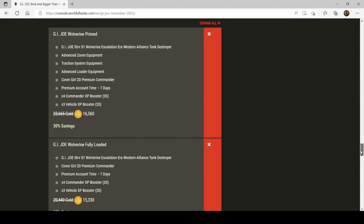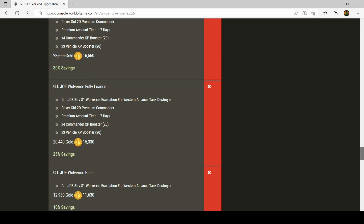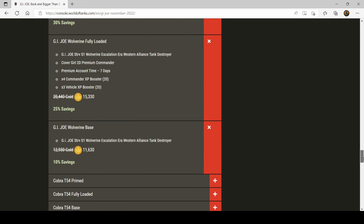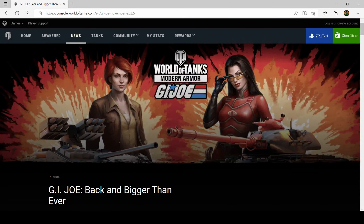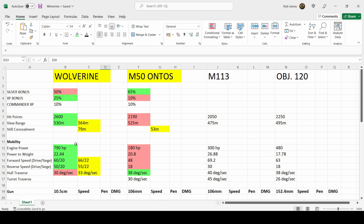Now we're going to have a quick look at the price. As usual you can buy it in a variety of bundles. The primed bundle comes with equipment, premium time boosters and a commander at 16,560 gold. The fully loaded bundle comes at 15,330 gold with premium time boosters and a commander. The base bundle, which is just the tank on its own at a 10% savings, is 11,630 gold — and that's the one I've gone for. Stick around for the whole review if you are a newer player or not very experienced with Swedish tank destroyers, as there's a bit more to think about.